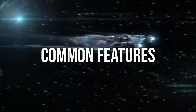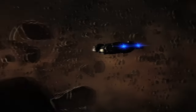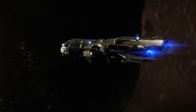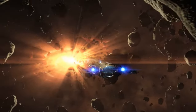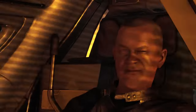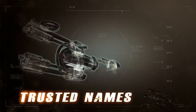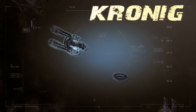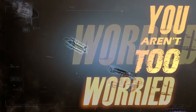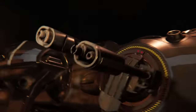When it comes to the Freelancer series, these models share core traits that make them as dependable as a gravity well: sturdy defences, ample cargo space, and MISC's trademark reliability. Designed for crews of 2 to 4, with a rear ramp perfect for loading cargo or making a hasty exit from unwelcome encounters, these ships are built to handle whatever the verse throws your way.